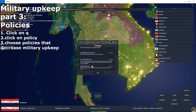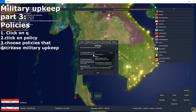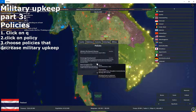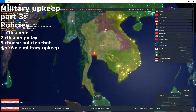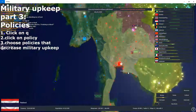Tap Q again and go to Policies. You can see that there are some policies that allow you to decrease your military upkeep, like Military Service — plus 20% manpower, and plus 10% military upkeep. And there are many others that can help you do this. So this is how you decrease your military upkeep, and that's pretty much it.